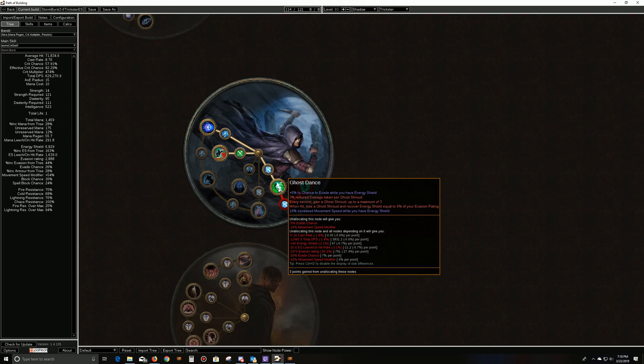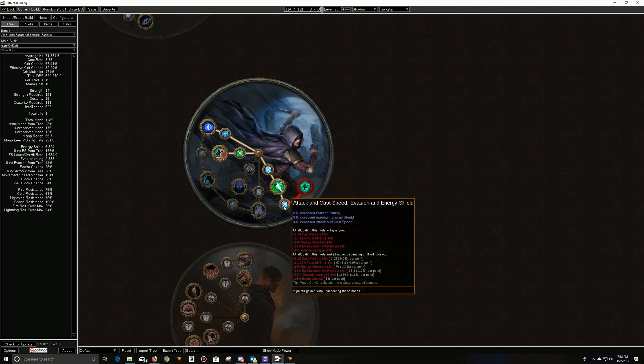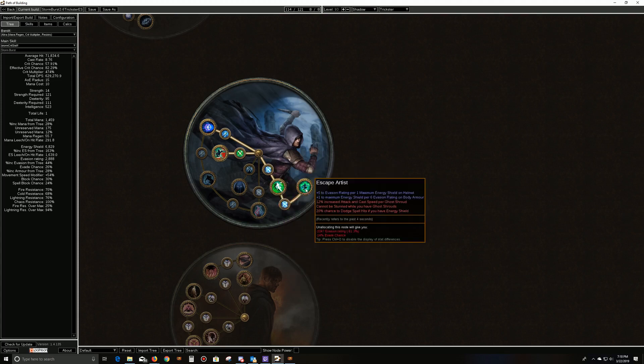We took Ghost Dance — we start here normal, this is Cruel. Ghost Dance gives us 5% flat chance to evade when we have energy shield, and 3% reduced damage per ghost shroud. So we're going to take 3 times 3 = 9% reduced damage, plus all the other reduced damage we're getting from infused channeling. We don't have a lot of evasion — probably two to three thousand evasion — but we still pick up a little bit of energy shield when we get hit, and we always have energy shield. We also get more cast speed and energy shield off the incoming nodes. Escape Artist gives us a little bit more energy — but what we're really here for is the cast speed per ghost shroud, and we can't be stunned if we have ghost shrouds. The biggest reason is 20% to dodge spells if you have energy shield — flat 20% dodge for spell hits, which is nice.